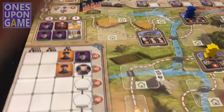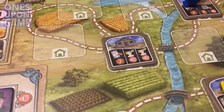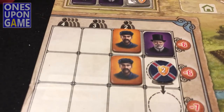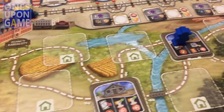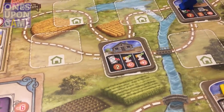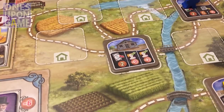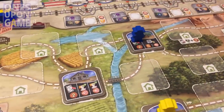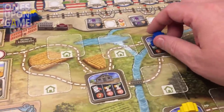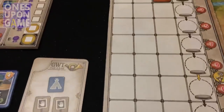My turn. I'd like to get a worker but I don't have enough money — the cheapest worker is six and I'm short. If I discard my Guernsey and gamble on redrawing one, I could get to six. I haven't seen a Guernsey yet in the draw pile, and he's far enough back that I'll take that chance. I discard my Guernsey and take two money — now I have six.